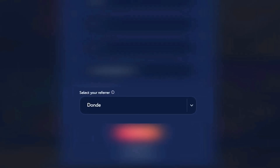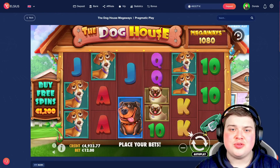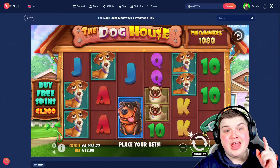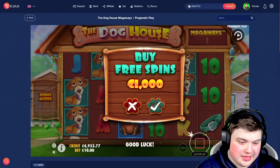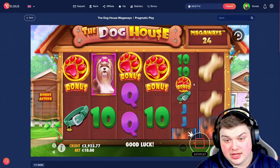Anyway guys, if you enjoy this video please drop a like and subscribe. Let's get straight into it. We are back on Celsius Casino with a 4,900 euro balance — we've got a big balance today. We're going to be playing some Dog House Megaways and get straight into it. Hopefully the dogs are paying today. Four scatter — oh, five!